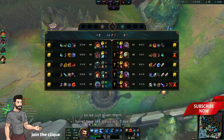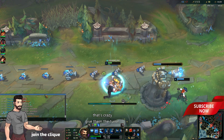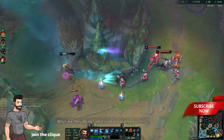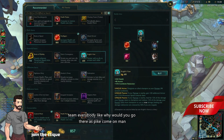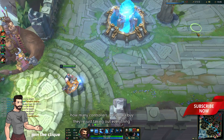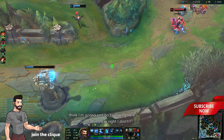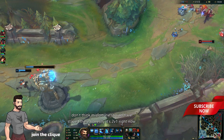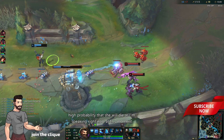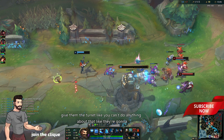We just give them the turret — he's 5-1, that's crazy. What are they doing? Why would you go there as Pyke, come on man. How many control wards are we gonna buy? They're just taking out everything. I think I'm just gonna sweep here and call it a day. Miss Fortune shouldn't have stayed there — it's 2v1 right now, high probability she's going to die.